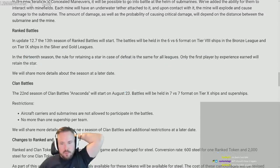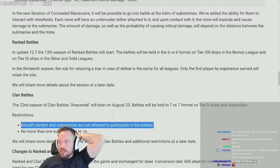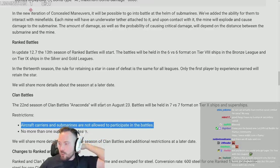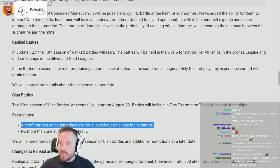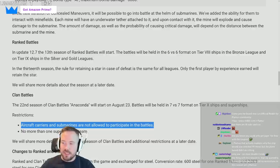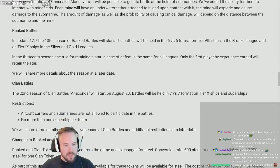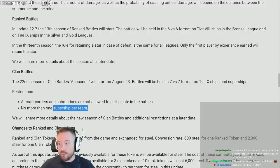The 22nd season of clan battles will start on the 24th. Battles will be handled 7v7 on tier 10 ships and super ships. Aircraft carriers and subs are still banned. I wish Wargaming would just throw subs and CVs into clan battles so we could see how quickly that entire league would collapse — it would be the biggest exodus of skilled players we've seen in ages. No more than one super ship per team — people are gonna run Conde most likely. Conde is still so hilariously broken and Wargaming thinks it's fine.